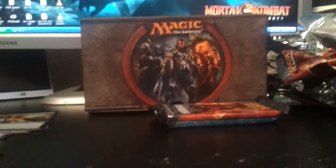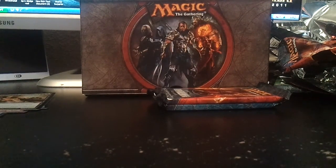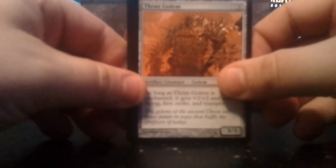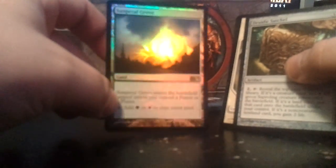Oh! And there goes the camera. Sorry about that, guys — the setup is not the most stable. So I've got two more packs. Got another Foil — come on, foil rare or foil Mythic, that would be awesome. Turn to Frog, Cudgel Troll, Druidic Satchel. And the Foil is — oh! — Foil Sunpetal Grove. I know it's a dual land, but that's kind of cool — it's my first foil dual land. So that's pretty nice. Two foil rares.